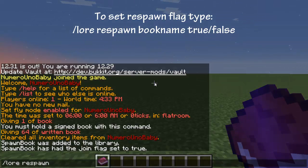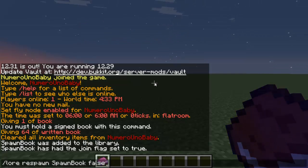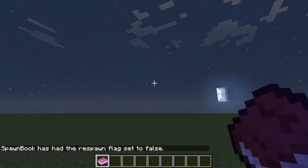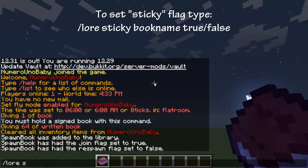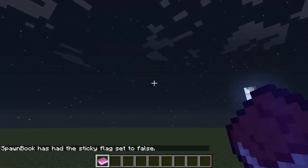Type /lore respawn followed by the name of the book, then true or false depending on whether you want this book handed out after someone dies. I'm going to put false. The last one is the sticky setting — whether or not players are able to take the book out of their inventory or hotbar. Type /lore sticky followed by the name of the book and true or false. I'll set that to true. And that's it — we're done.